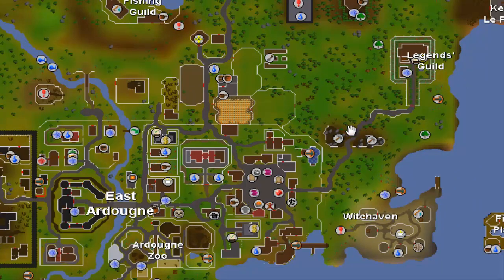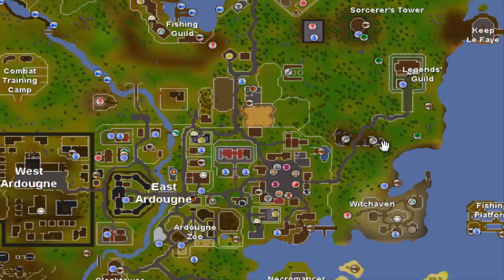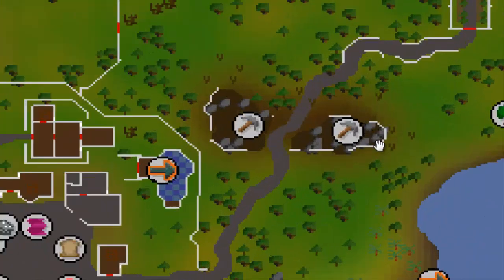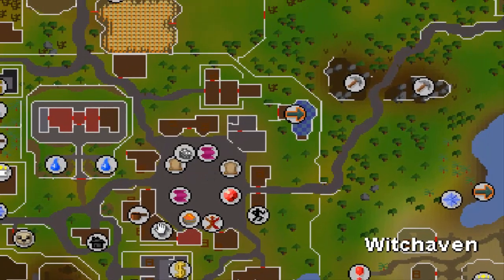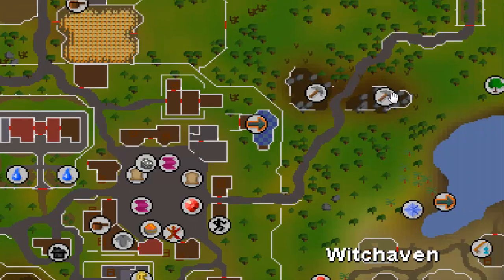Another money making idea near Ardougne: if you have a friend or someone you know on RuneScape, you could do runs together. There are three iron ore rocks right here — you stand in the middle, mine them rapidly, fill a full inventory in about two and a half minutes. Instead of dropping everything like a lot of people do over there, just have your friend pick it up and bank it for you — you both make money.